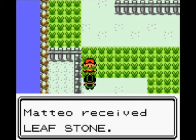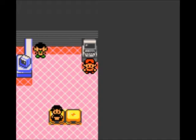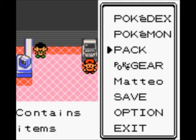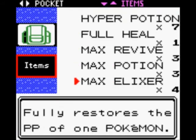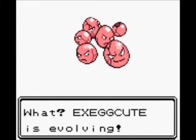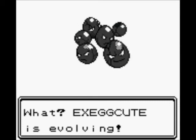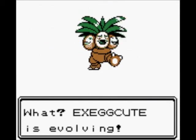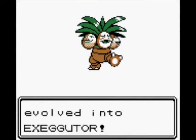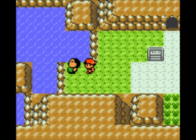Oh wait, we got a Leaf Stone instead. So there we go. A way to grind for stones is to have all these people that you need on your calling list, and then continuously change the time of day with your mom from Daylight Savings Time to Not Daylight Savings Time over and over again. They will keep calling you and eventually they'll give you a stone. That's how I got so many stones so quickly. And Exeggcute evolves when you use the Leaf Stone on it — here's Exeggutor, a giant palm tree with three heads and feet.